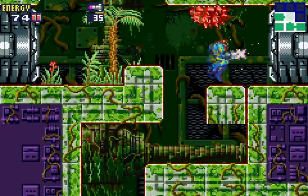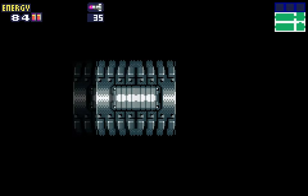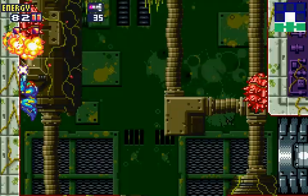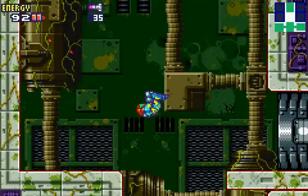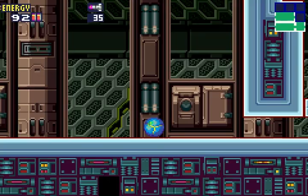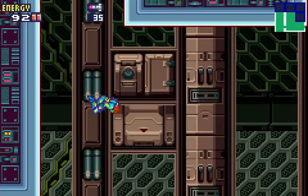Okay, a little backtrack here — hit that other door that was already open. We could also see if we can maybe make it up here. Nope, not currently. So let's go on to this room. Another room where we can't actually do anything.